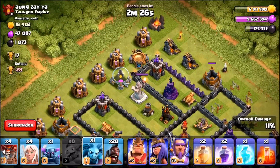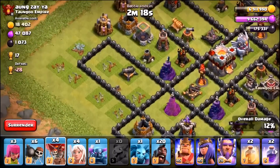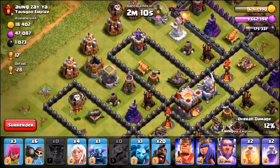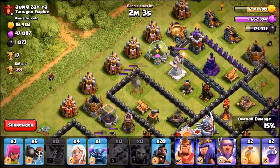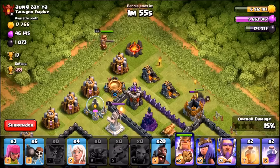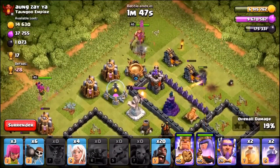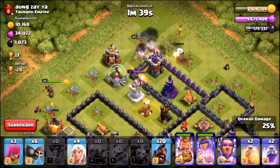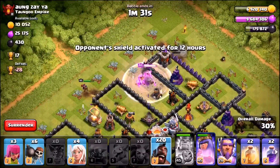The minion is in range of the expo but no problem. Using two balloons to take out the cannon and two balloons to take out the archer tower so hog riders don't get distracted. Archer towers down, cannons down. The PEKKA makes a beautiful funnel, barbarian king goes top, archer queen to the side — heading toward the eagle artillery and inferno tower. With one minute 40 seconds left, we fire the barbarian king's ability and send in the hog riders.